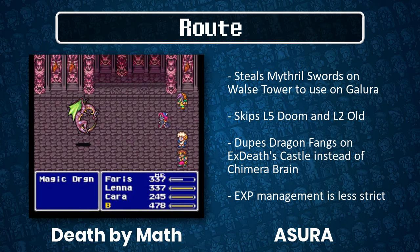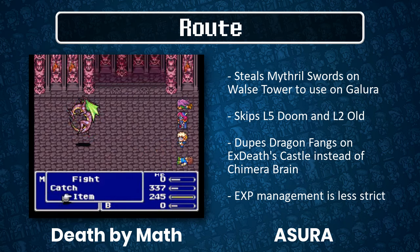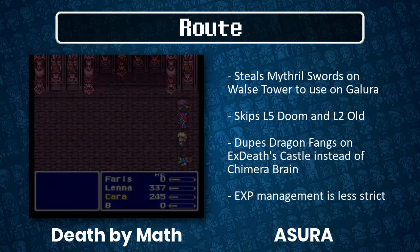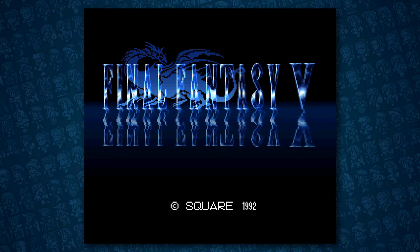The Asura route forgoes the use of Died by Magic strategies, and relies on Mix as the linchpin of most boss kills. This way, there is no need to learn the Blue Magic spells Level 5 Doom or Dark Spark. While these spells opened a pathway for some fast boss kills, learning the spells forced the route to do convoluted setups — you have to kill characters at specific points, and kill specific enemy formations just to properly set up your levels. With the Asura route, you don't have to bother with any of that, saving time through shorter menus instead. And with all that, we can get started. Before jumping into the route itself, I will do a primer on step manipulation, so see you there.